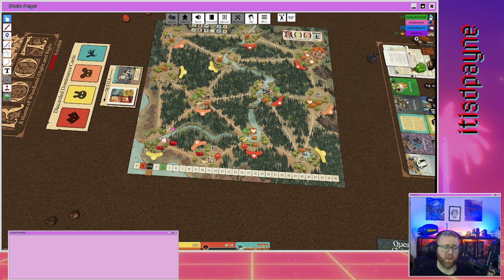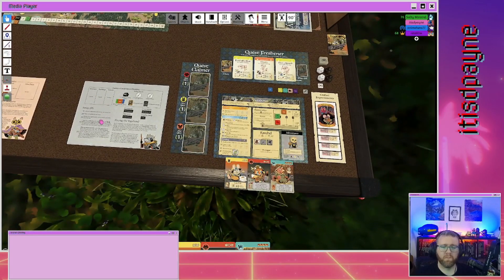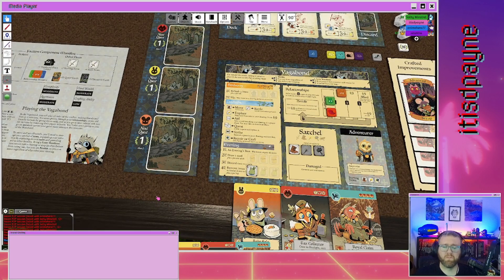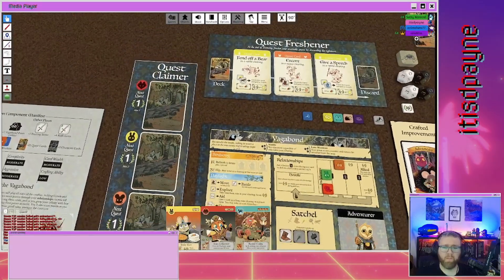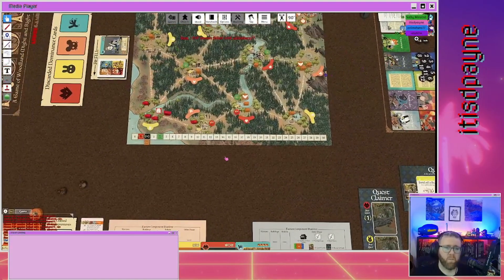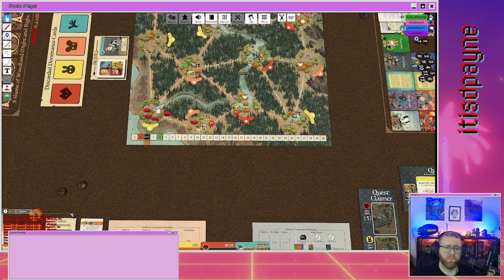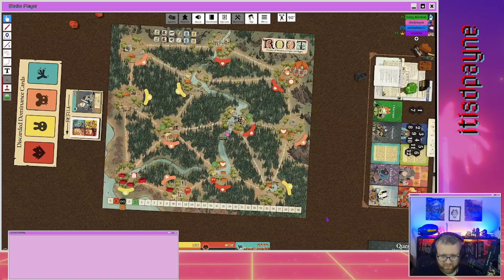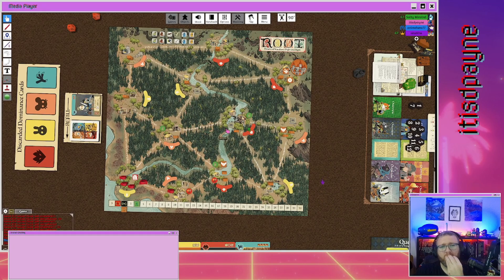Recruit goes next — my warlord was dead so then I anoint, but I don't recruit. Actually no — I do still get one warrior at each stronghold so I get one. I should have had one already. I also anointed that guy — he gets anointed and gains the warlord status. I changed my mood from grandiose back to stubborn.